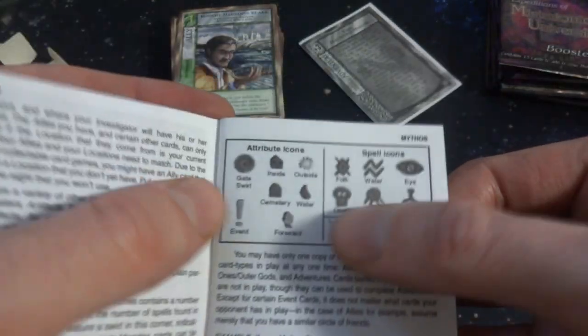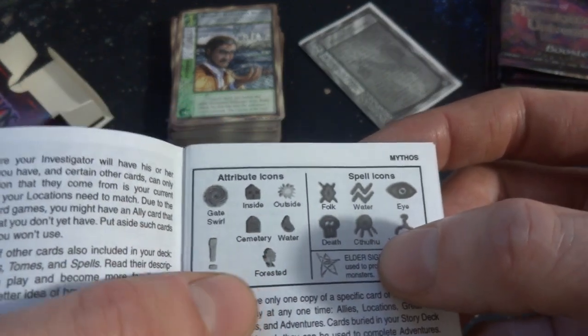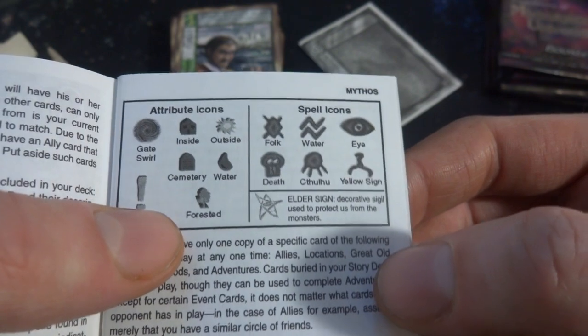Just a whole lot going on here. You got attributes, icon, gate swirl — inside, outside, cemetery, water, events, forested. You got fork, water, eye, death, Cthulhu, yellow sign. What's the yellow sign? And then the elder sign. You got the card value — upper left corner is card value, card name. Just kind of tells you about the cards.